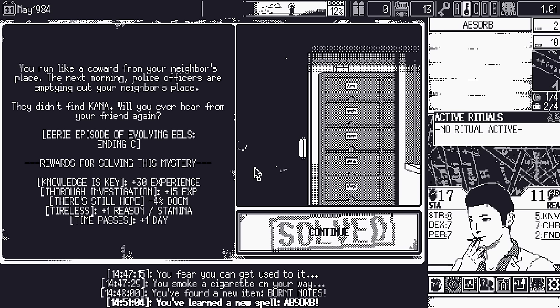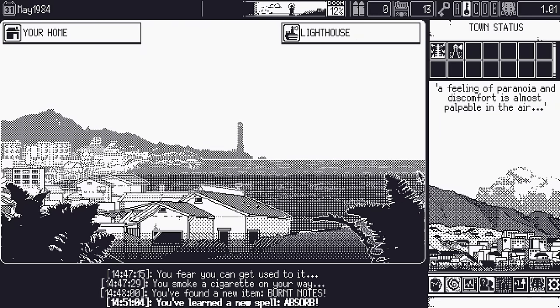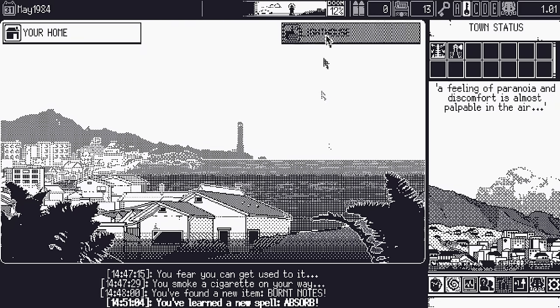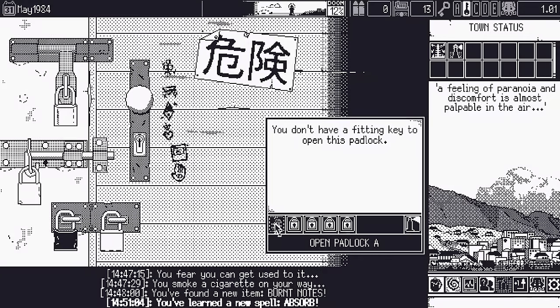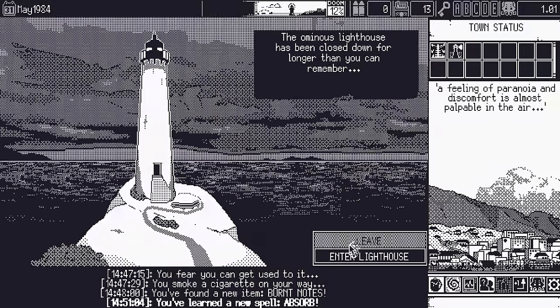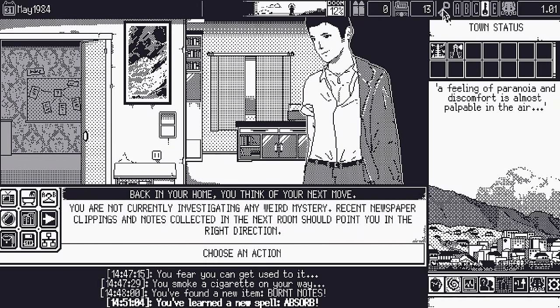Mystery rewards: Knowledge is Key — 30% experience; Thorough Investigation — 15% experience; There's Still Hope — minus 4% doom; bonus reason and stamina. The old god effect: the imposing shadow of the old lighthouse grows longer each day — the lighthouse gets an additional floor. I find another small key in the mailbox. Now not currently investigating any weird mysteries.